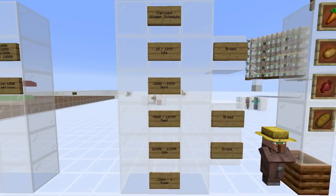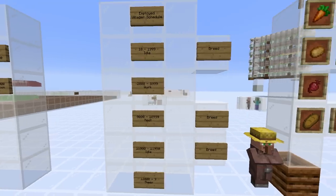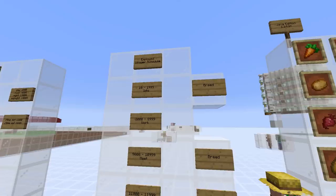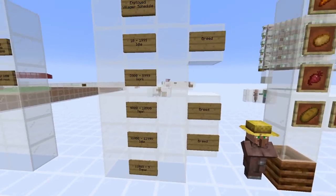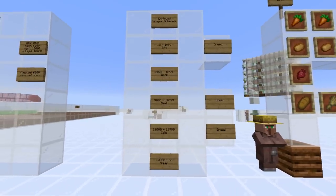Here is the schedule for an employed villager. Different types of villagers have different schedules, but we're focusing on employed ones because they're the ones doing work in our farm. An employed villager is idle from 10 ticks in the morning, then from 2,000 they go to work, from 9,000 it's their me-time, from 11,000 they're idle, and from 12,000 is when they go to bed. Villagers also breed when idle at the top and bottom of their schedule, and at meet time.